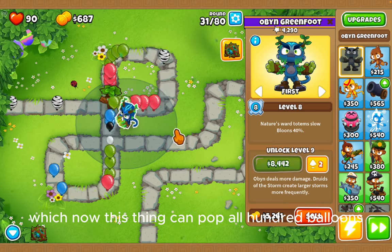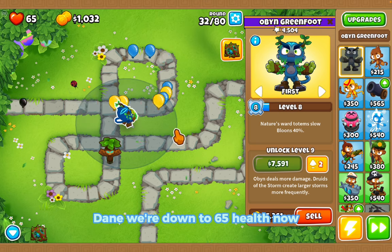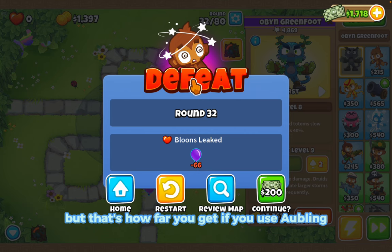All right, I can upgrade to level eight, which now means this thing can pop all 100 balloons. Oh no, they're leaking - dang, we're down to 65 health now. And GGs guys, we died at round 32.